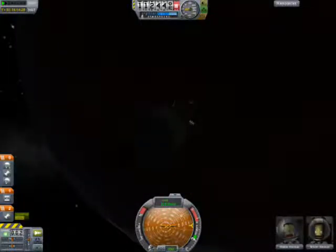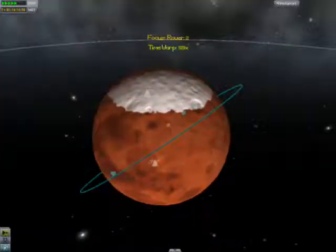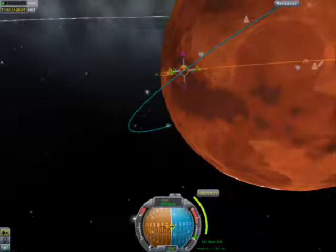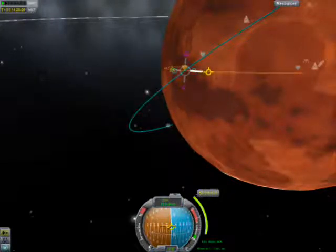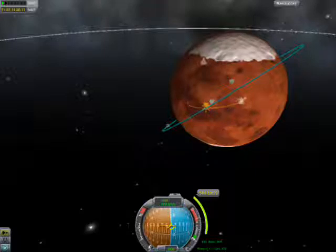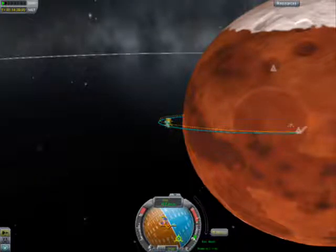We're currently on the dark side of the planet. We're just gonna get ourselves around here so we can eventually do a burn. We're gonna extend it there — alright. And since it's a rover, we can just maneuver over that pretty quickly. Alright, that is good enough.